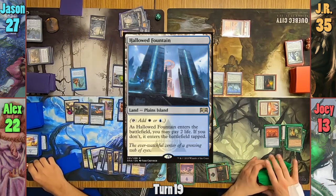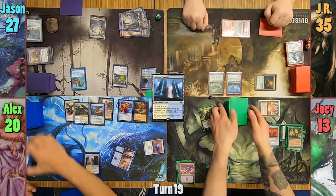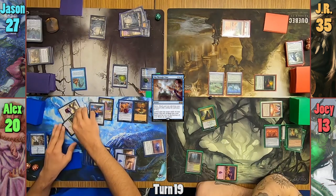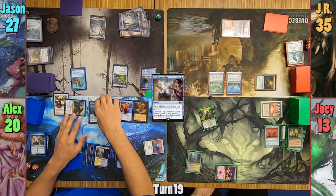Alex plays a Hallowed Fountain untapped, losing 2 life. He delves away some cards and pays 2 blue to cast Take Through Time, keeping the best 2 cards out of his top 7. Moving to combat, he swings Avacyn, Silomgar, and the Golem at Jason for 16.